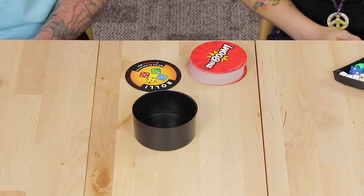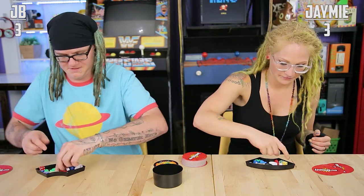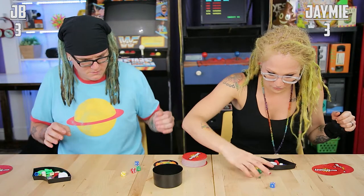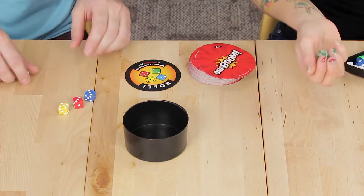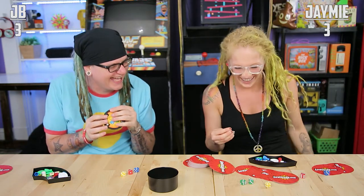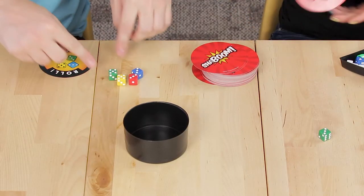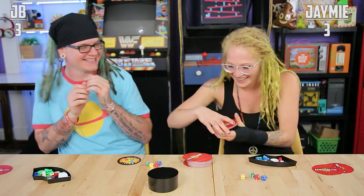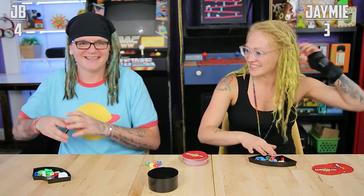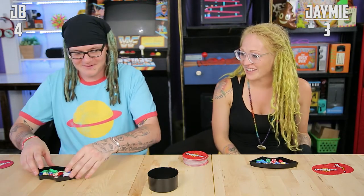Next card: roll any two threes and two fives using any colored dice. Two threes and two fives. One, two, three, go! I got a five... another five... and a three... and another three. Shaboom! That was so close — my heart was shaking. I was not expecting you to get done at the same time as me. Especially when I got a five and a three on the same roll.